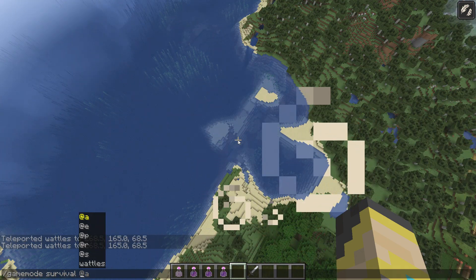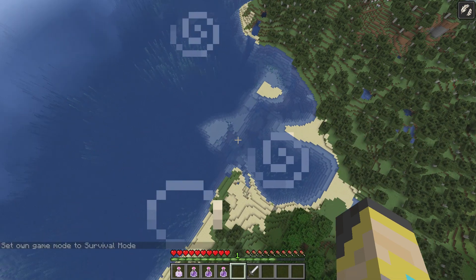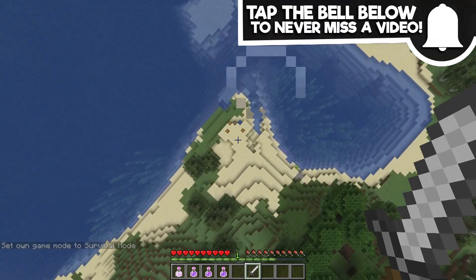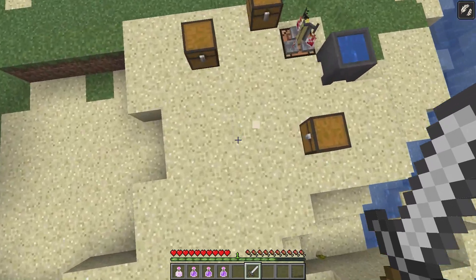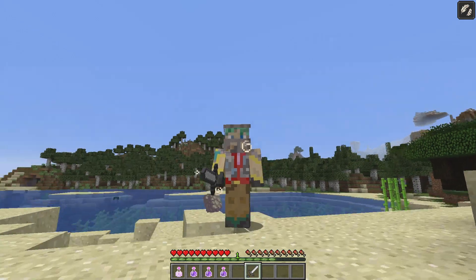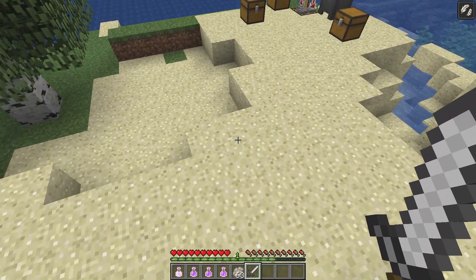Here's something I haven't tested yet: I've drunk the Slow Falling potion, I'm 100 blocks up from the surface, and I want to see how much damage I take. Obviously without the potion I'd die instantly. Switching into survival and falling from about 100 blocks up — slowly, slowly falling — boom, absolutely no damage whatsoever. So it cancels all fall damage, which makes it very useful for the dragon fight. You also fall slower when you jump, so you can kind of glide or sail slowly, which is really cool.